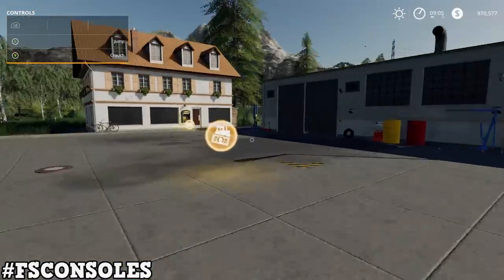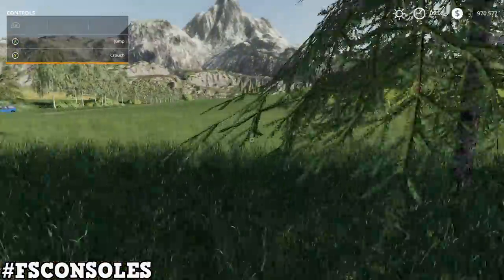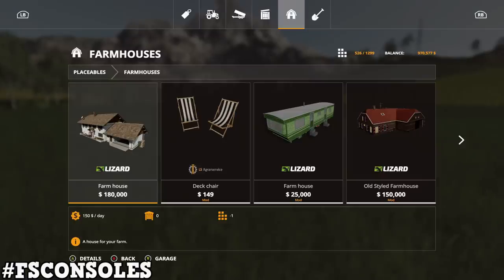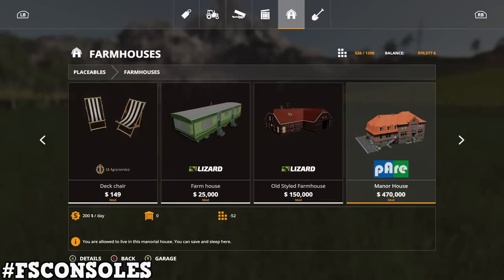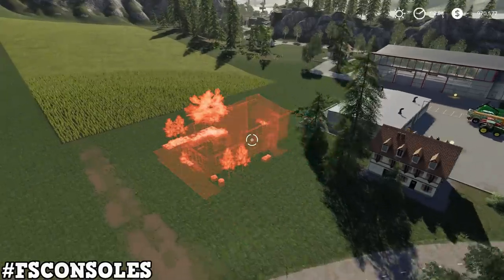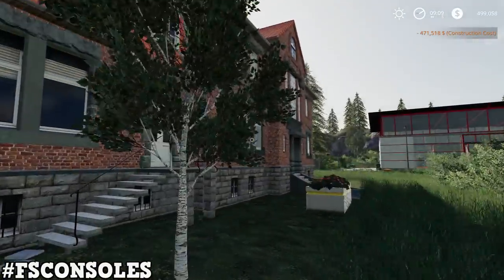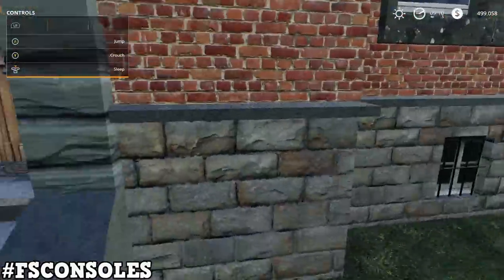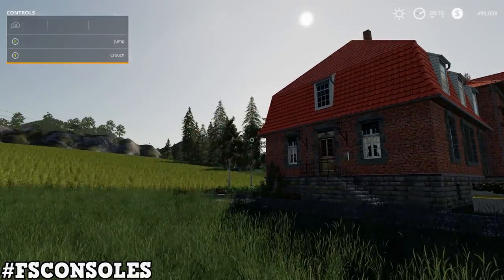Now let's go look at the new placeables. Under farmhouses, there's the Manor House — $470,000 and 52 slots, which is a lot, but look how big this thing is. It is a really nice-looking house. Checking if you can sleep in it — yes, you can sleep here. So this is the manor house, a pretty big mod.